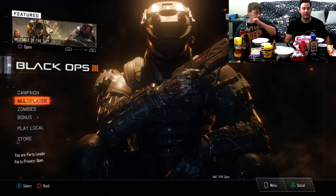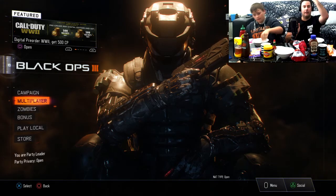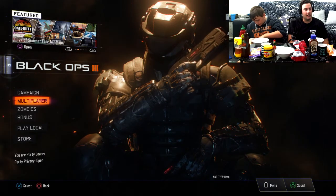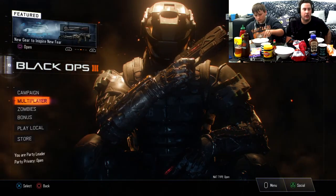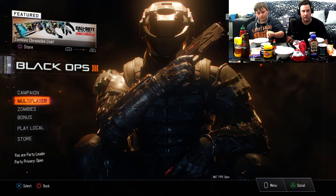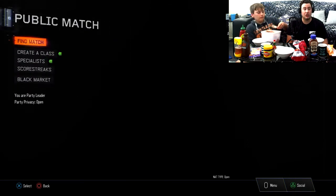Ice cream is going to be in there automatically as the base, and then everything else we pick out will be added and mixed around and we'll have to eat it. We're going to play Team Deathmatch, and every five deaths we pick up a piece of paper to see what gets added. If you liked the video be sure to leave a thumbs up and a comment below. Subscribe to the channel, and if you've got any challenges you'd like me to try or any new flavours, let me know. With all that said, let's get straight into it.